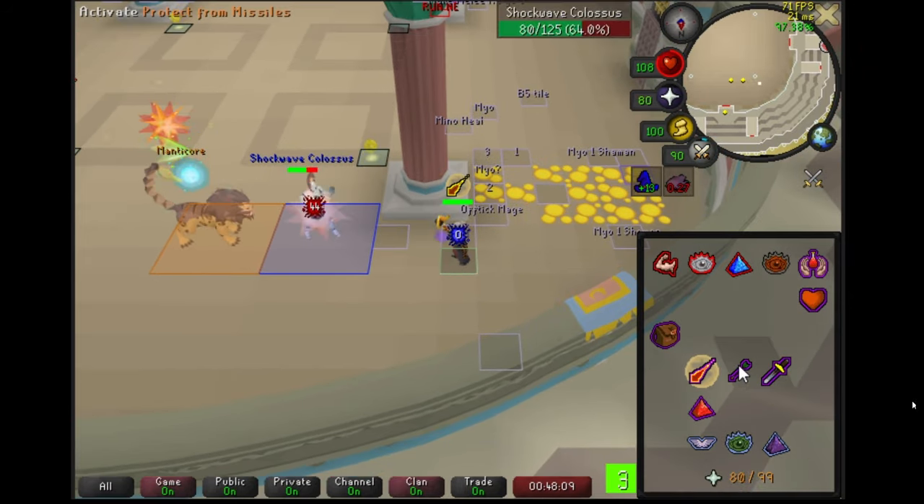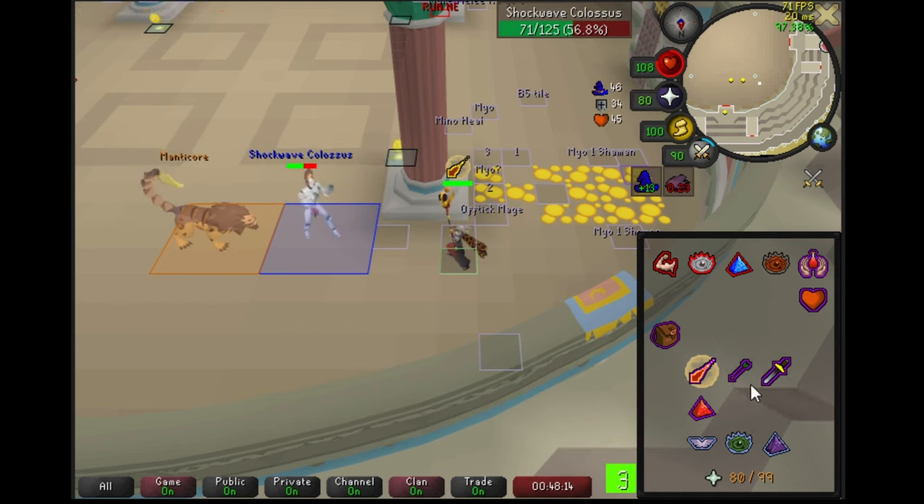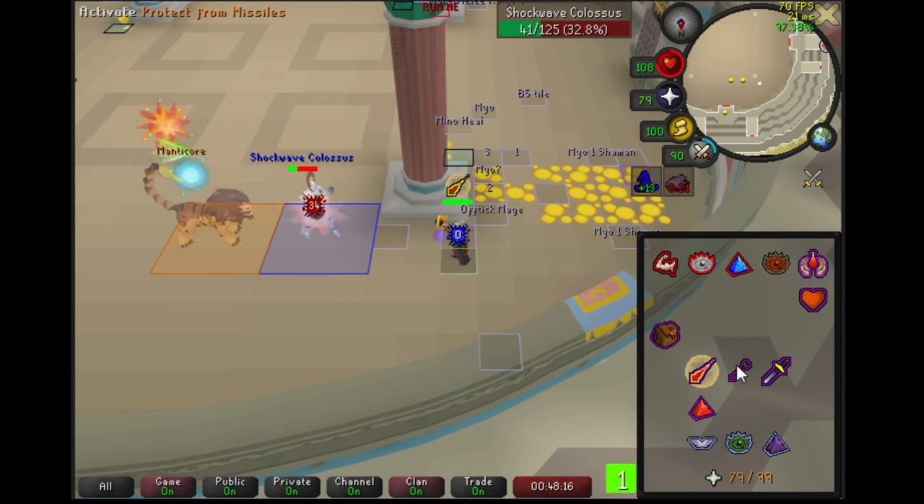Remember, you have to pray against the second attack of the front NPC. You have three ticks after the manticore's last attack.